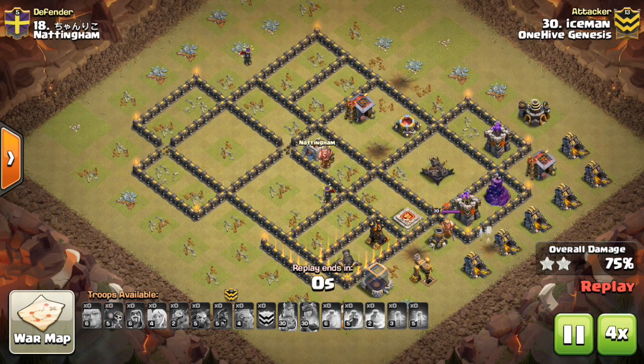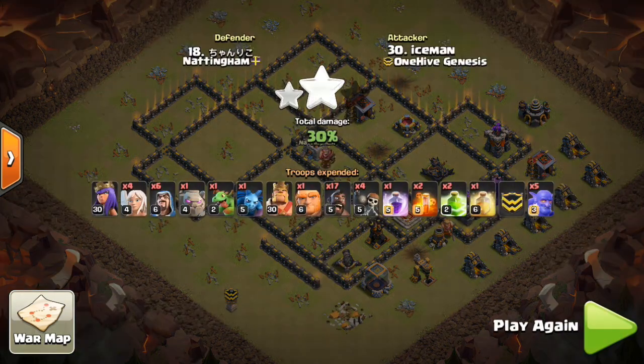Hopefully this video helped. This is not going to be the exact base you should use, but these principles should be in your base — at least some of them. You can be creative and see what works, but these are the basics for how to create a good, solid anti-three-star base at Town Hall 9 for your clan wars.